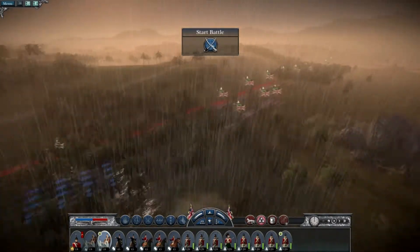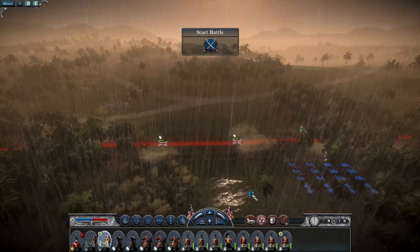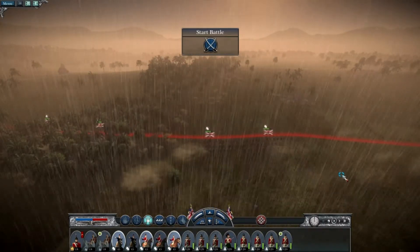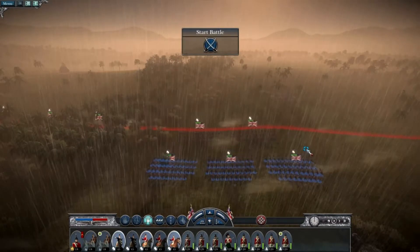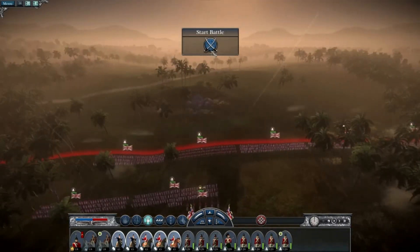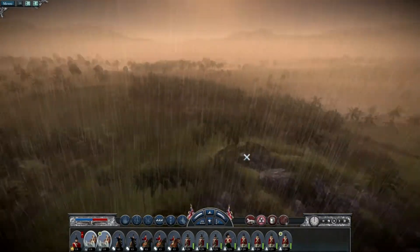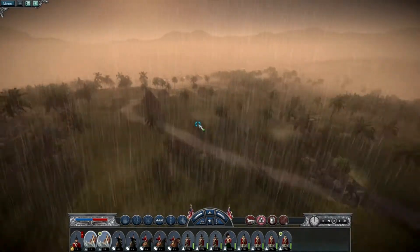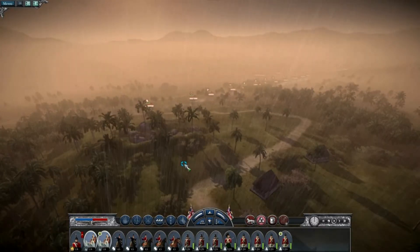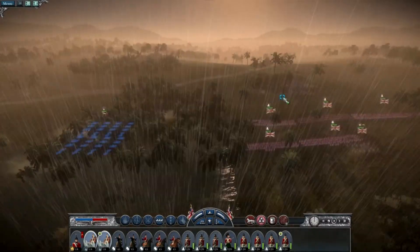We've got all the horses together, which is what I try to do - I'm going to bring them around to the right flank. That's one of my favorite tactics with the cavalry. Let's move these units down here and start the battle. First thing: we're going to move our artillery up to the high ground as usual.